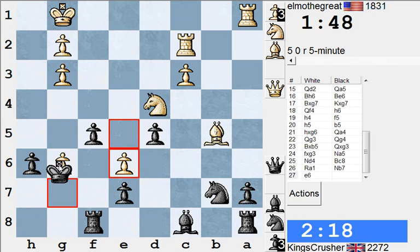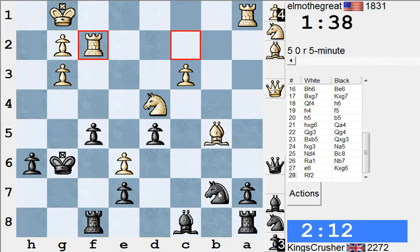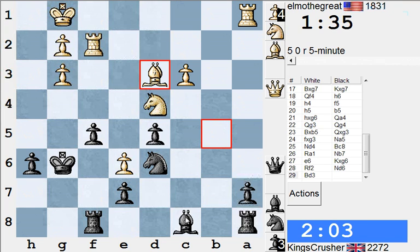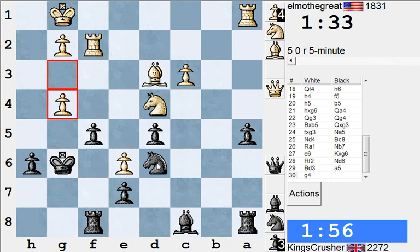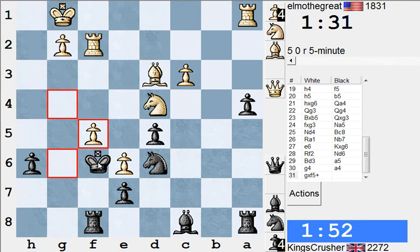Kg6 here — I can still do that. I think A5 here might be good, or Nd6, Bc6, Bb7. Right, I think pushing the A pawn might also be a good idea. Oh, he's got g4 — that was a terrible idea. Oh dear, blockade with the King.